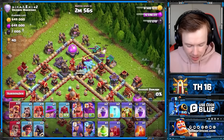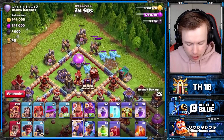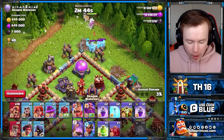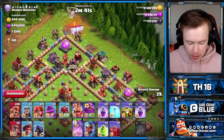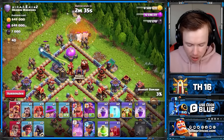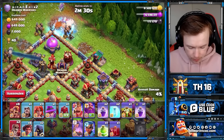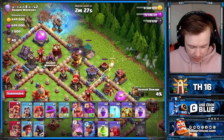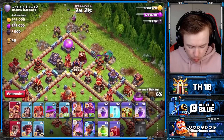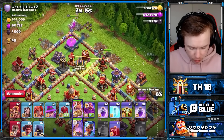I wish this army comp had some archers in it, but here's what we're going to do. We pull most of the CC out here - this is something you can do with Root Rider spam, just deal with the CC for free. I don't want to deal with the Ice Golems whilst I'm doing an attack. Look at how long that Super Barb is living. Now I've got to force my Queen - because she's on the right side of center, I'm going to force her to that side too.